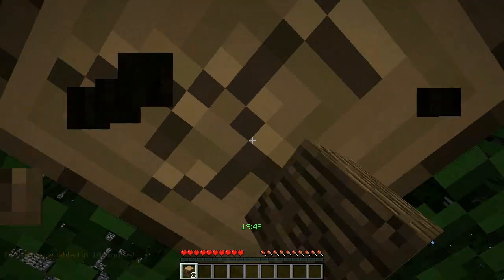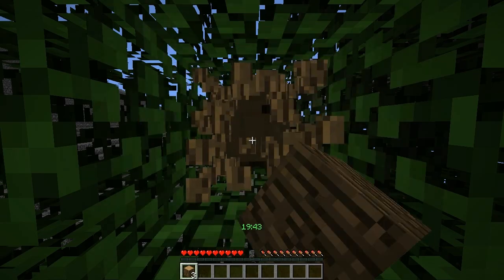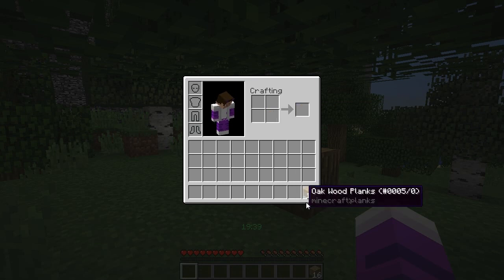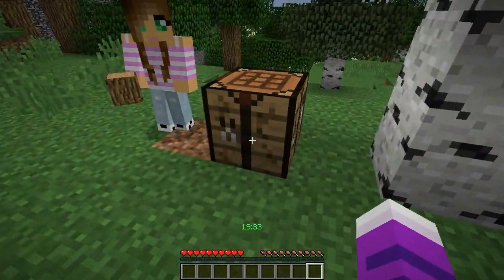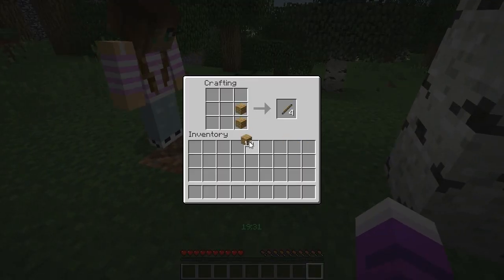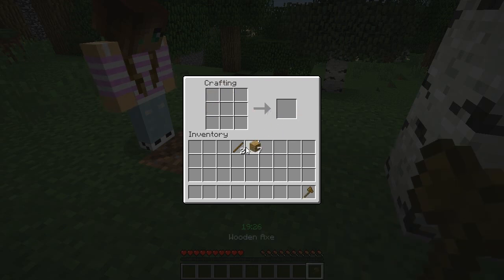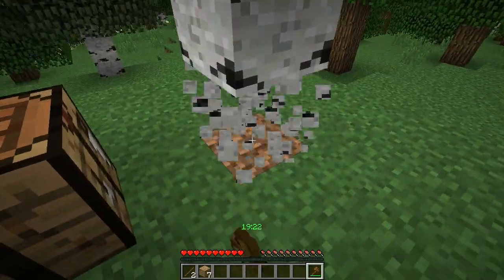We're off to a great start here, aren't we? I haven't actually played these mini UHCs in a long time. It was a while ago, so this will be fun. I've got a crafting table, more or less. Okay, put it down. I'll make a pickaxe. Can you make a stone pickaxe, a wooden pickaxe and get some stuff? Get some stone, I'll get wood.